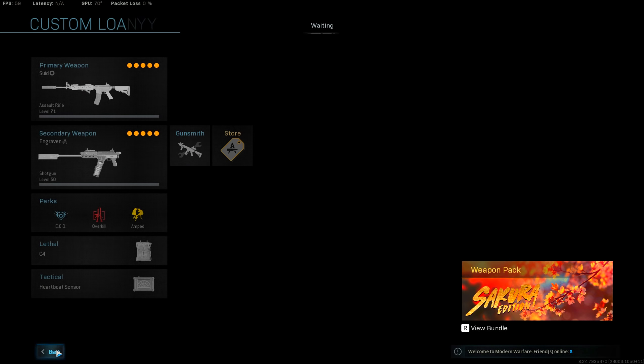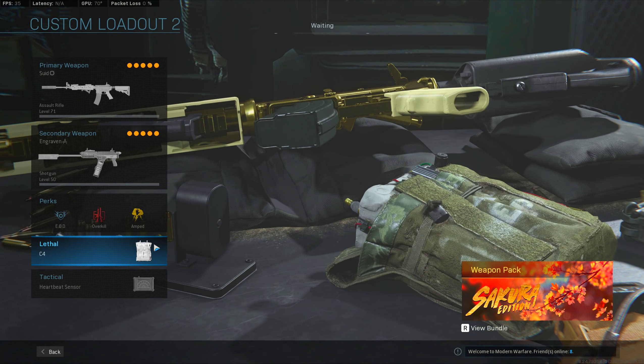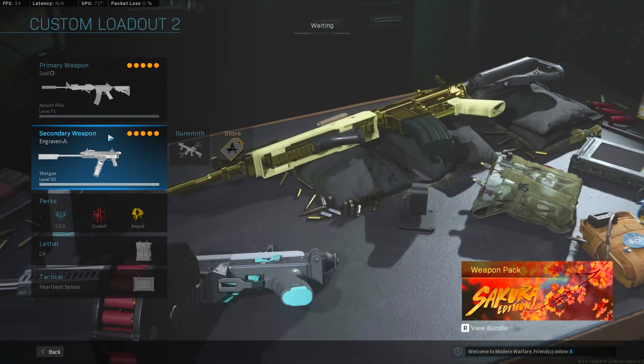There's no ForgeTac — nope, okay. And then EOD, Overkill, and Amped. I've kind of been debating if I should use Ghost in solo squads or not, but I'm just like, oh well, I'm just gonna run Restock. So I just decided to run Restock.